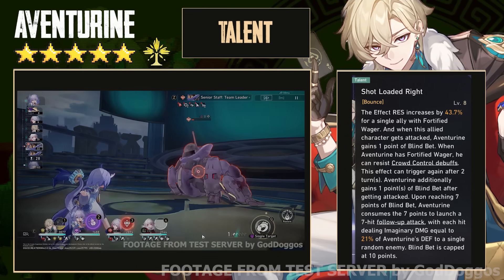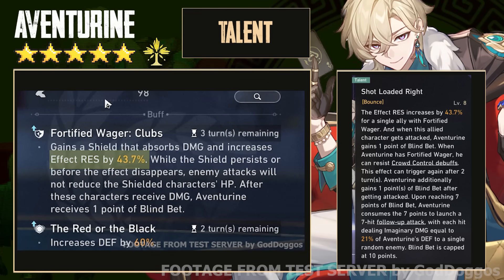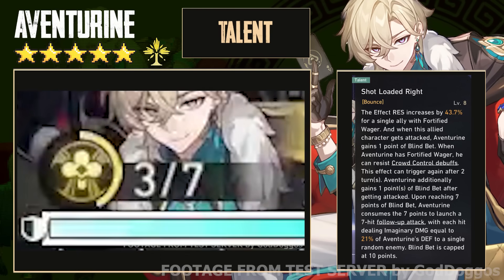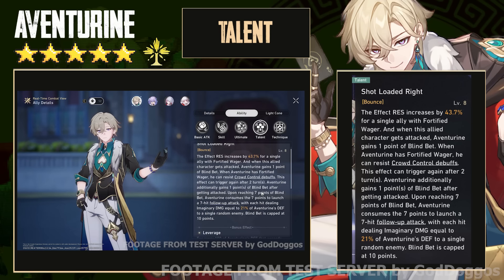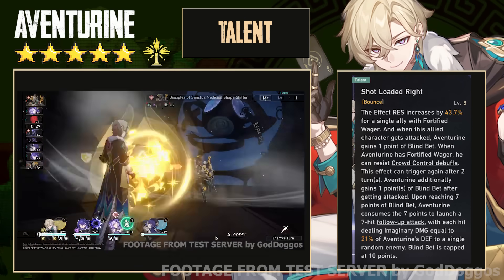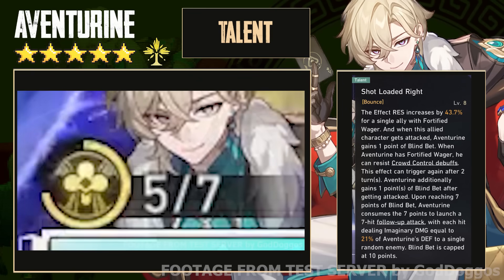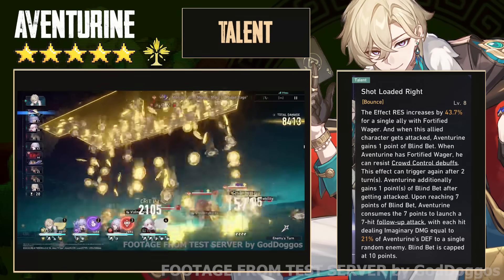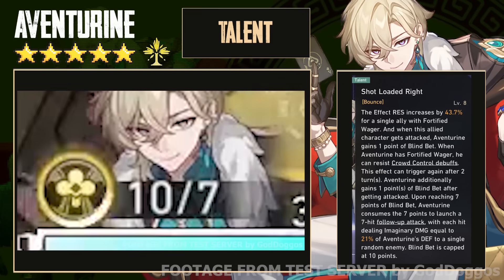Moving on, we have his talent, which does a lot of things. First, allies with Fortified Wager gain up to 50% effect resistance. Second, when an ally is attacked with Fortified Wager, Aventurine gains 1 blind bet stack. Third, Aventurine can resist crowd control debuffs once, which can trigger again after 2 turns. Fourth, Aventurine gains an additional blind bet point after he's attacked. Fifth, if he reaches 7 blind bet points, he launches a 7-hit fallout attack dealing damage based on his defense to a random enemy. The max blind bet stacks at a time is 10.